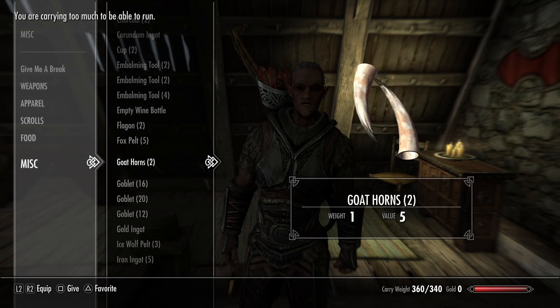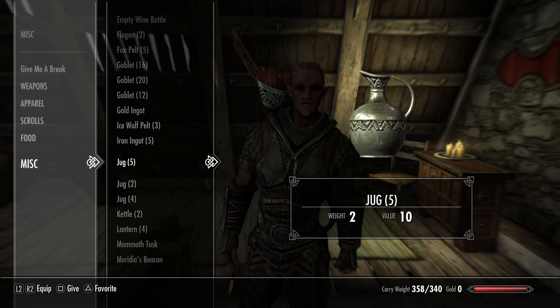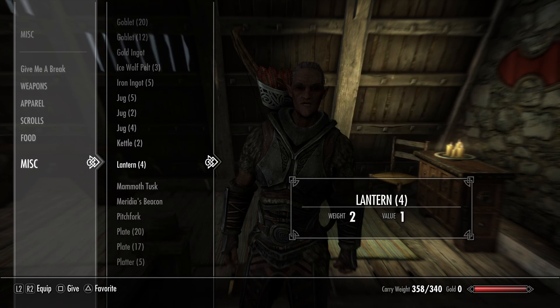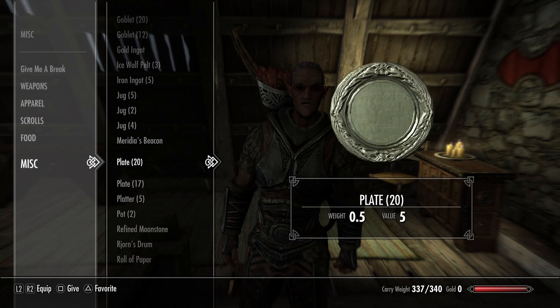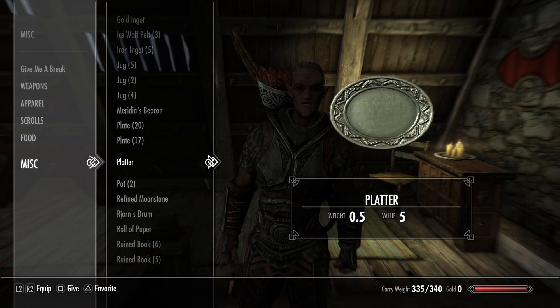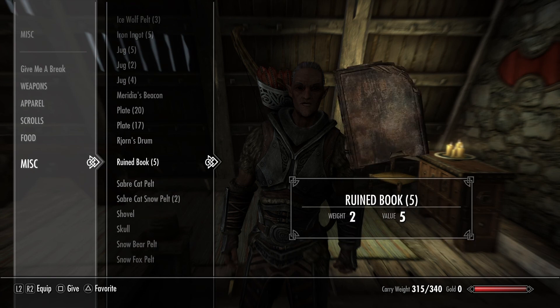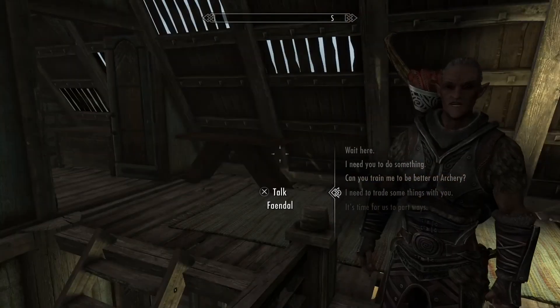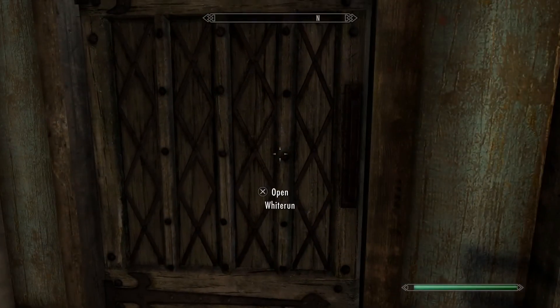I will be getting this back anyway if I'm going to drop it. I don't know why I'm properly picking and choosing here — I just need to get rid of enough so I can actually do this. A lot of the items I have here are the same, so it will take longer to drop these. I've got enough now, so let's go.